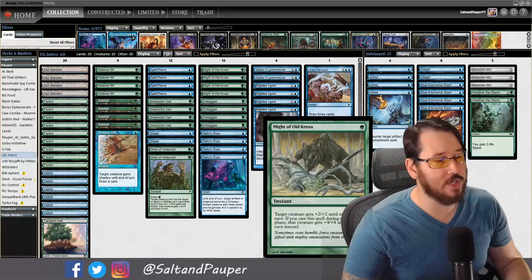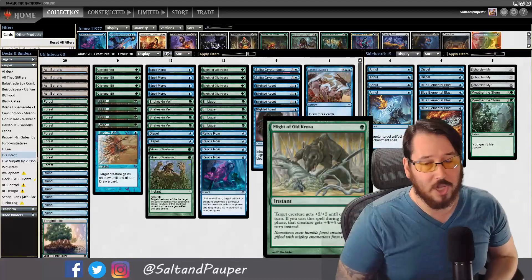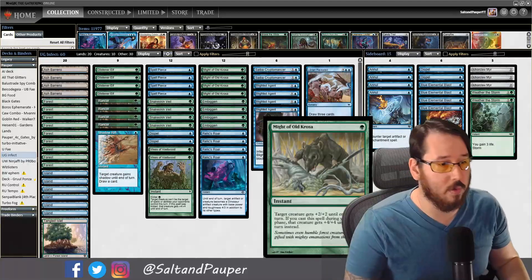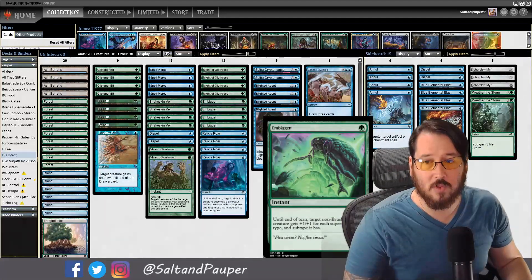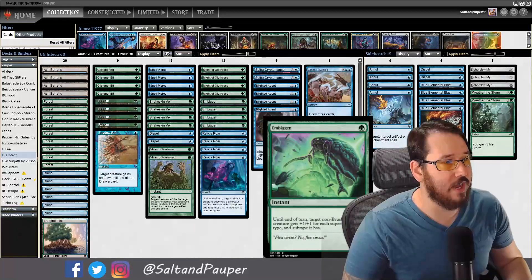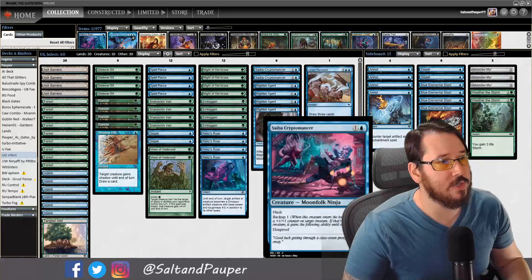Four Might of Old Crozier — Old Faithful for Infect. It's +2/+2 at instant speed, or +4/+4 if cast during your main phase. We have Embiggen, one of the namesake cards for this list, and then Relic's Roar — the turn two dream combo piece.